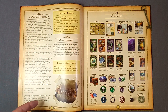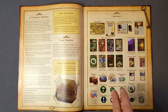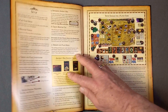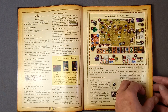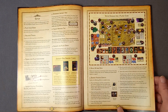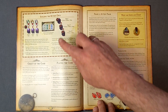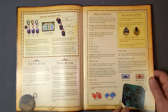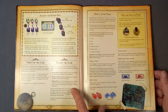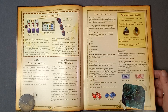A little bit of backstory here: how to use the rule book, game overview, players and investigators, all the components, and how to set up the game — quite a big set-up for this game. Nine stages, it looks like, including building the Mythos deck, objects of the game, and playing the game. There are three phases: action phase, encounter phase, and the Mythos phase, and these are explained in more detail.